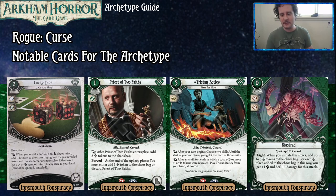Up next, we got Reistrad. This is a zero-cost, one-experience, Spell-Spirit-Cursed event Fight action. When you initiate this attack, add up to three cursed tokens to the chaos bag. For each cursed token added in this way, you get plus one Combat and deal plus one damage for this attack. So you're adding three cursed tokens — something you'd like to do in this archetype — and you get to punch and deal a bunch of damage: plus three Combat and deal four damage for the attack. That's pretty juicy, especially for certain green characters coming up later.